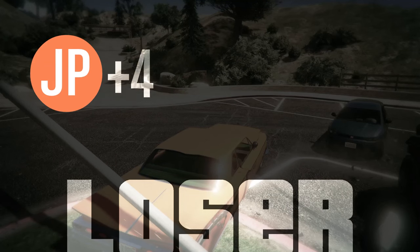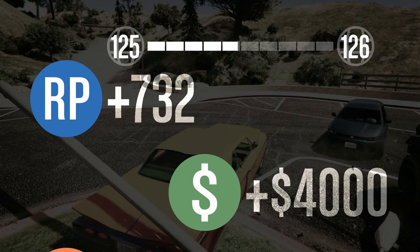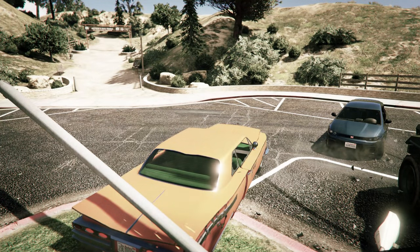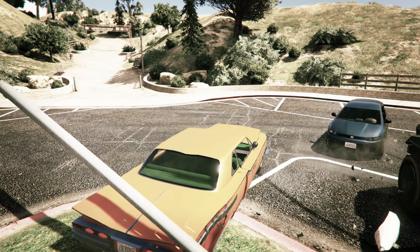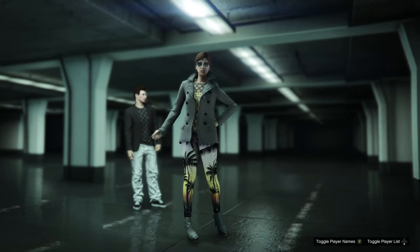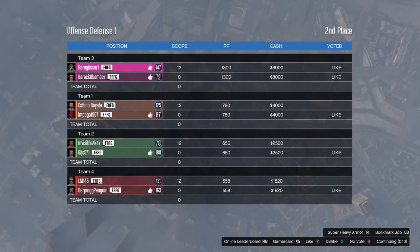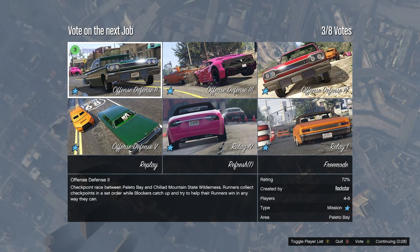The mad scramble for the finish line - the pink team came from nowhere. It is often quite useful to be down the back in these. I was so close, so very close. The pink team that had been completely and utterly useless the entire time, pretty much just drove to the finish line when everyone else was busy bullying one another. Not the greatest of races for us on orange team there.